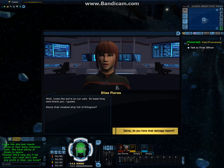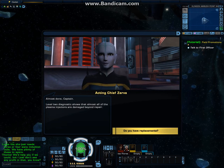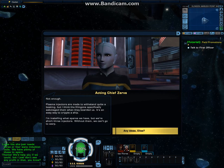About that cloaked ship full of Klingons? Almost done, Captain. Level 2 diagnostic shows that almost all of the plasma injectors are damaged beyond repair. Plasma injectors are made to withstand quite a beating, but I think the Klingons specifically sabotaged them when they boarded us — it's an easy way to cripple a ship. I'm installing what spares we have, but we're short three injectors. Without them, we can't go to warp.